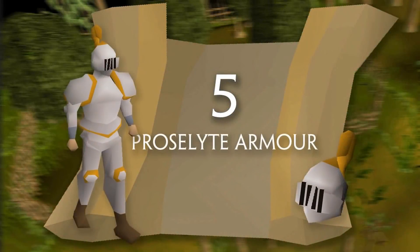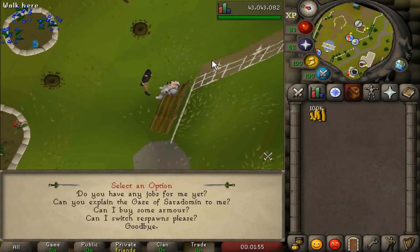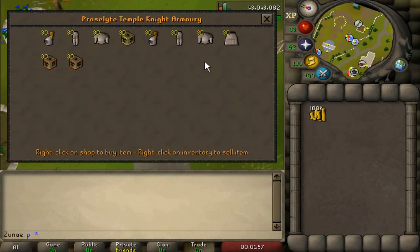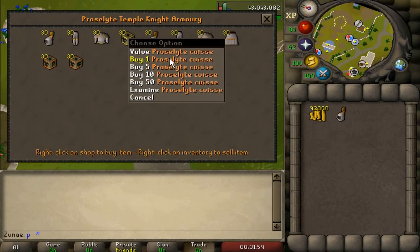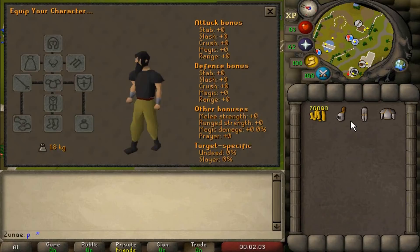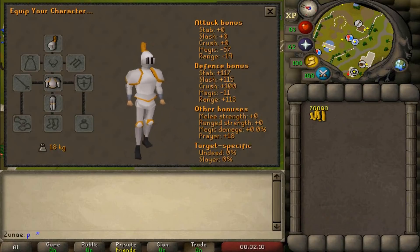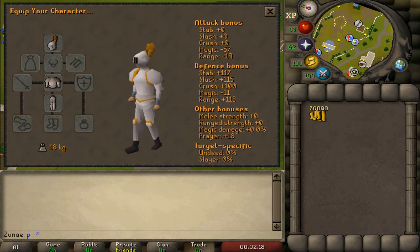Number 5: Proselyte Armor. Proselyte armor is a set of armor that can be purchased after completing the Slug Menace quest. I know what you're thinking — another quest? And to that I say yes. If you ask any mid or high-level player what you should do when you start the game, they're most likely all going to say do quests, because you can get easy levels and great gear in the process.